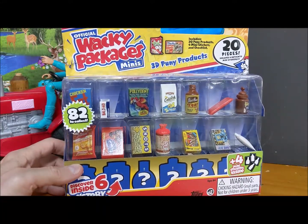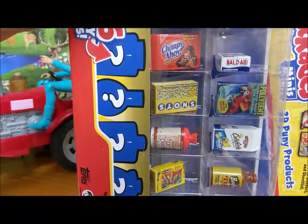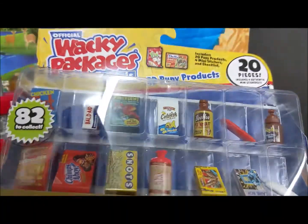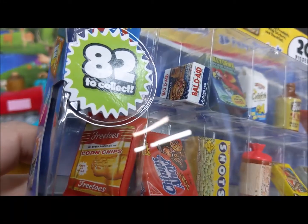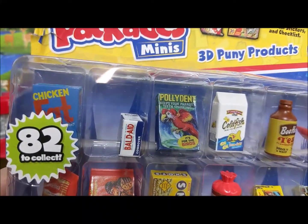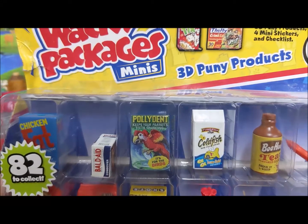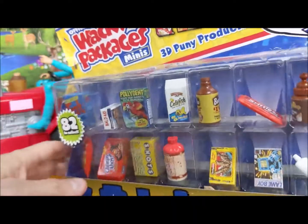I did notice that they've changed some of the names — like the Dots are Snots, the Chips Ahoy are called Chimps Ahoy, the rice cakes are called Ice Cakes, they've got Freetoes spelled F-R-E-E-T-O-E-S, which I thought was cute. The Band-Aid package is called Ball-D-Aid or something like that, the Goldfish package is Cold Fish, and then there's Polident for Birds.